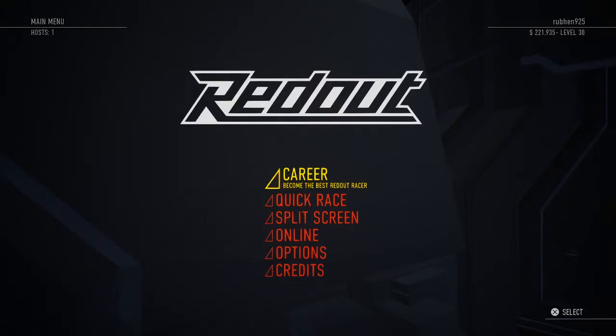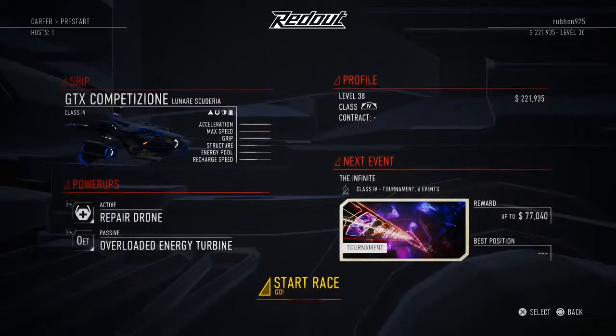Hi guys, it's Ruben here again with another video, and this time it's going to be for Redout. In this video we're going to be focusing on what are some of the best ship power-up and passive ability combos that you can use to maximize your efficiency in the game — to get the gold medals and get through events easily.